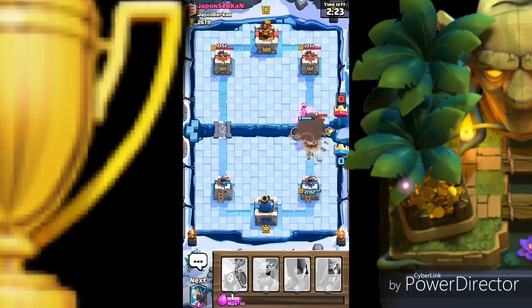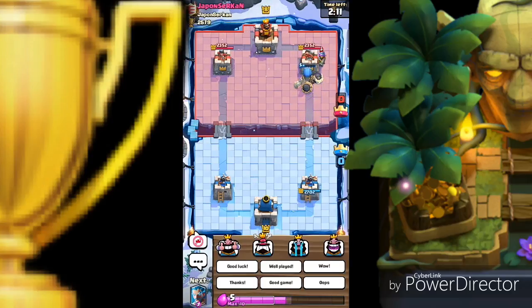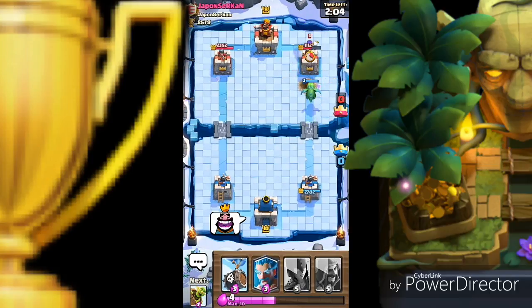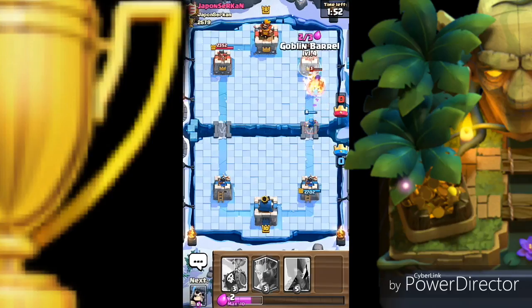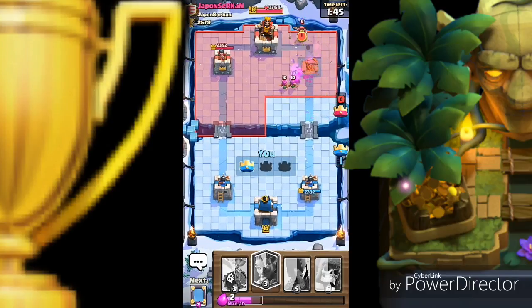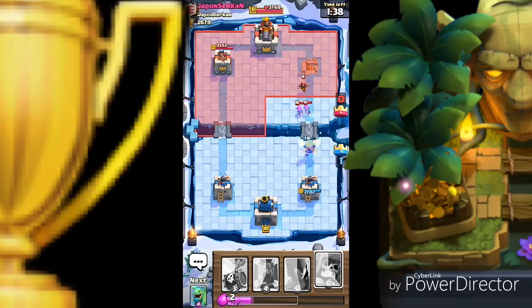Just for extra damage — prince, dark prince dead, archers. He's a fool — he dropped the musketeer at the back of the tower thinking I'm a fool, but I only wanted that. He doesn't understand — he's a new player. Let's drop a wizard to destroy the witch and throw the goblin barrel. We did it guys — first tower! Goblin barrel, giant skeleton, mirror and wizard — my four favorite cards.